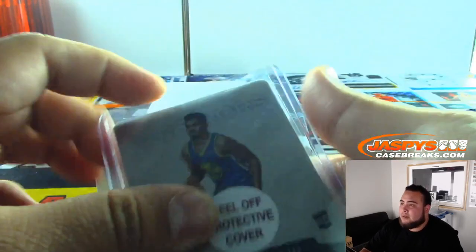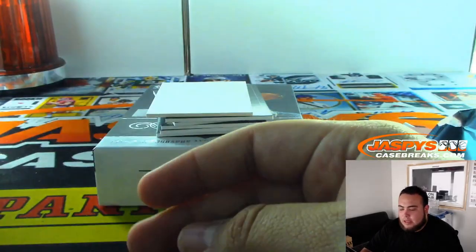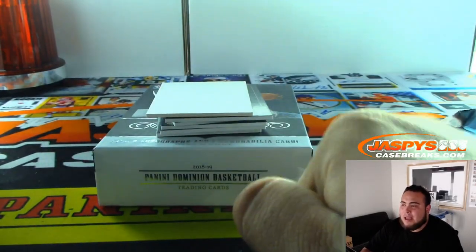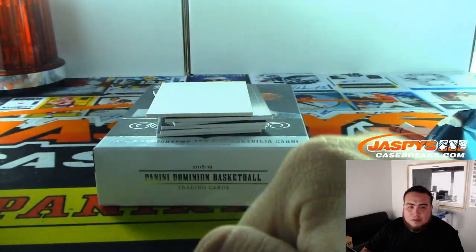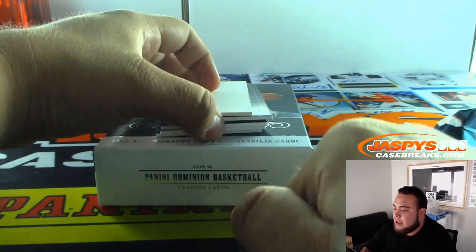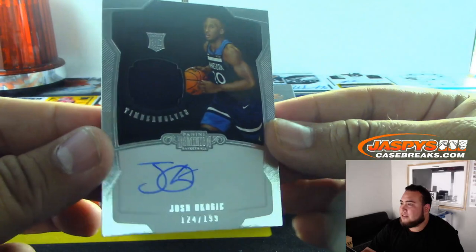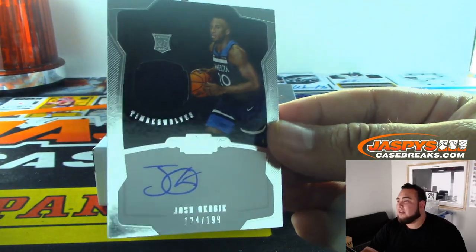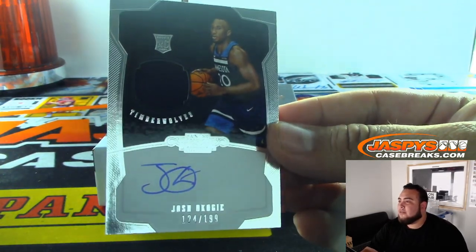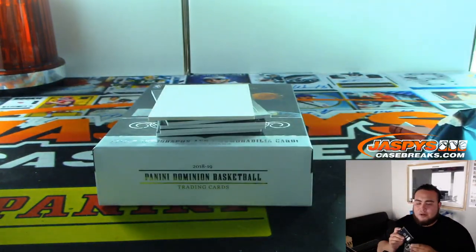Terrell Owens basically played with a broken ankle too. McNabb broke it that same game, came back, taped it up and played. T.O. broke his ankle about three or four weeks before that Super Bowl and played with screws in his ankle — he signed a waiver so he wouldn't sue the NFL because he really wanted to play. And we've got 124 of 199 — a rookie jersey autograph for the T-Wolves. That's spot four, going to Brad.